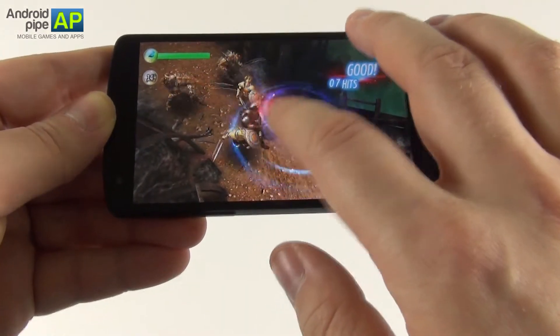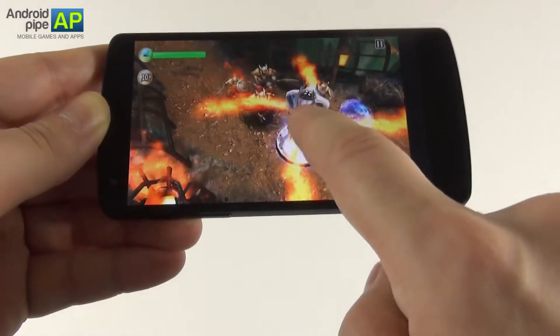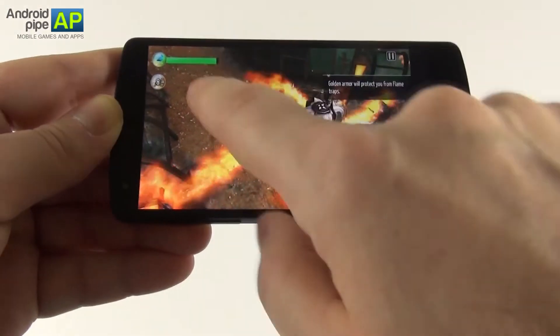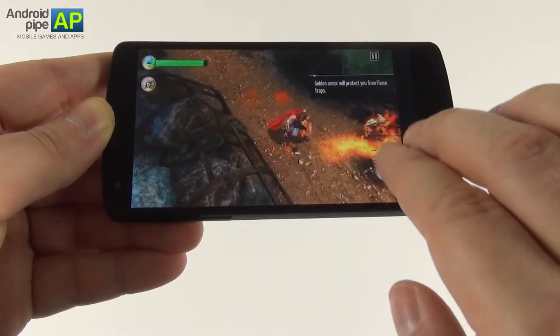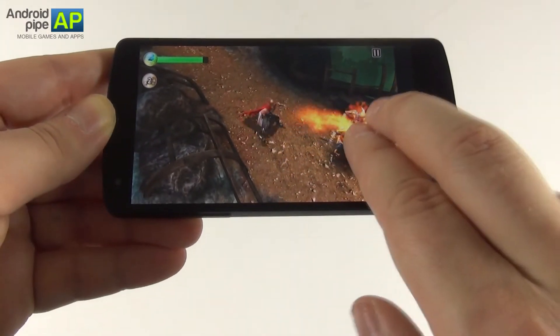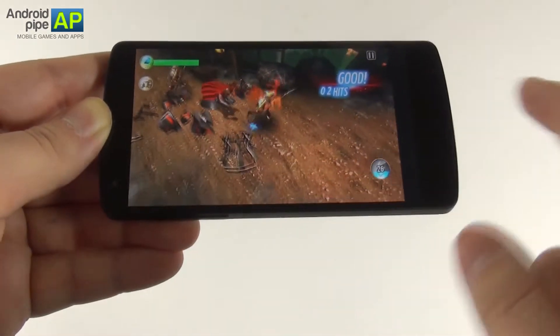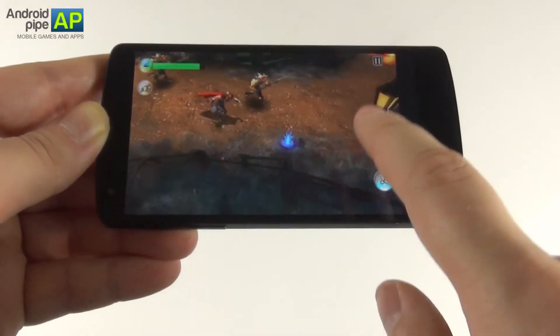You'll also run into traps, usually based on fire — at least in this universe. This is a fire trap. If you stay at a distance and try to avoid the fire, you can double tap the screen and throw your hammer. So with the double tap you can throw the hammer, stay away and keep safe, and also avoid the traps that shoot at a distance.